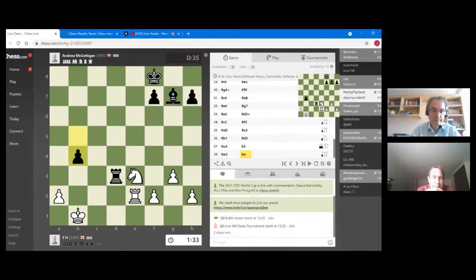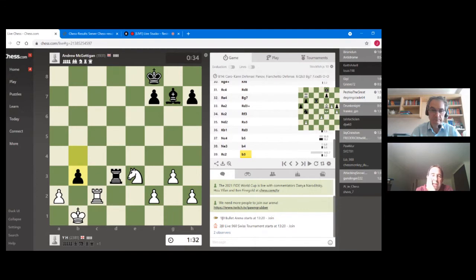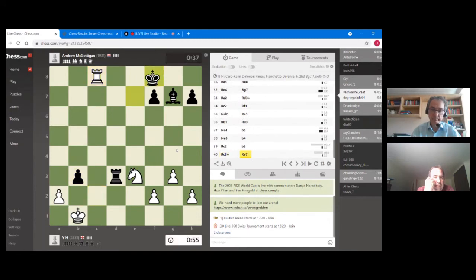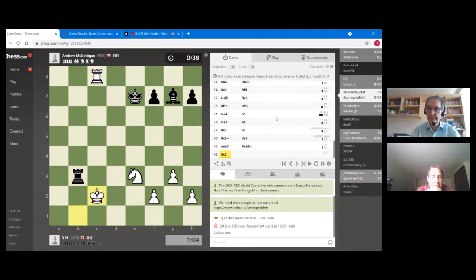Board four — black had a lot of pressure and now he seems a pawn down. Just things change — we're going to end up with rook, knight, and three pawns against rook, bishop, and two on the same side. Not going to be pleasant for black. If white goes king c1 he might be able to play bishop h6 and swap that off. White might be thinking about rook c8 check and then a4, but rook d2 looks one-sided. Knight f5 check — then king f7 saves the bishop. He's gone king d7 straight away. Let's go back to board one.